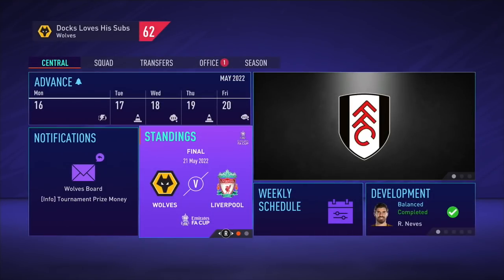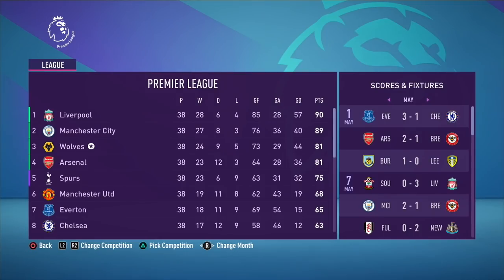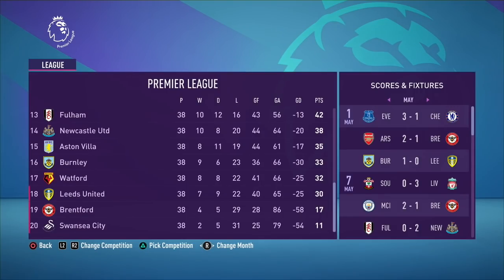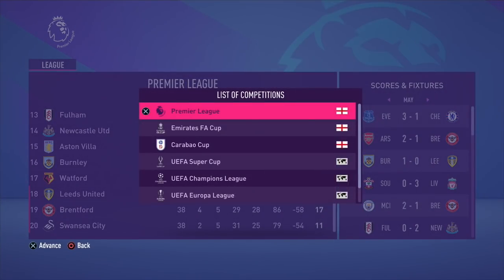Before we do the FA Cup final, here's how the final Premier League table looked. We finished third with 81 points, 24 victories in 38 games, and we're the third highest scorers in the division — 73 goals in 38, mainly due to Jimenez and Sanchez. Liverpool won the title, reclaiming it from Man City by a single point. Us third, Arsenal fourth, Spurs fifth in Europa League. Chelsea underperformed in eighth. Leeds, Brentford, and Swansea were relegated, Swansea with a record low points tally.